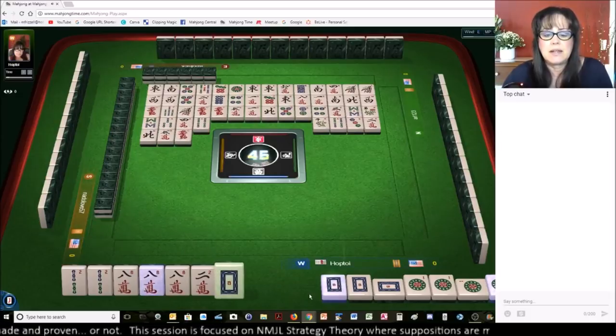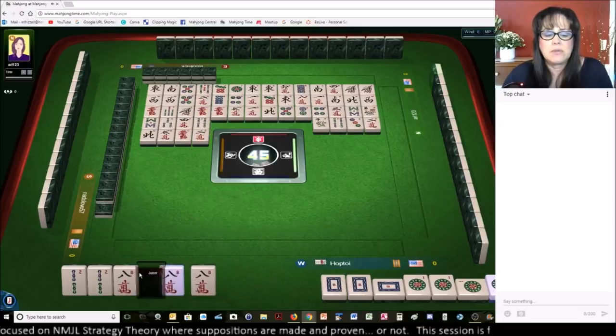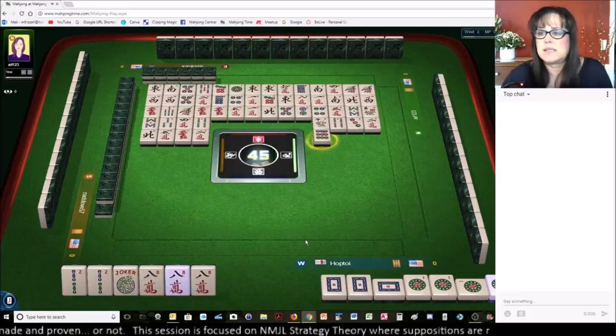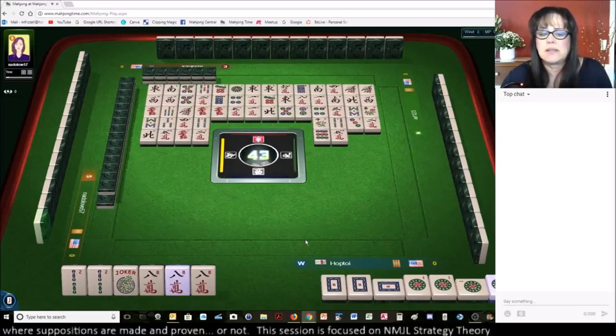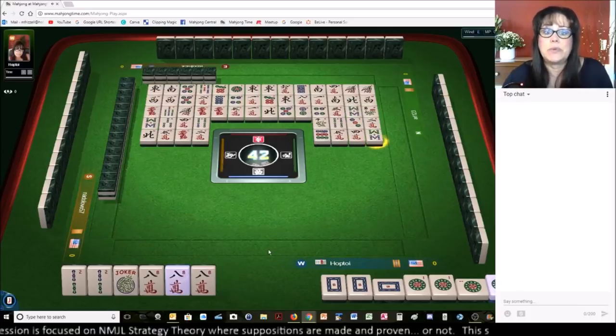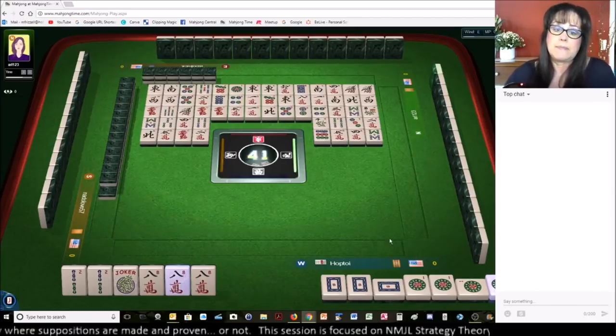Red dragon — got it. White dragon. Two characters. Okay, we're ready on a two-bam or an eight-crack, and we are in semi-stealth mode. There are two cracks out there, so they know what we want. There are also two eight-bams out. It's between bams and cracks and everybody should know it. There's the eight-bam — now they know what we need. This may require a self-pick. Somebody might think we're not ready.